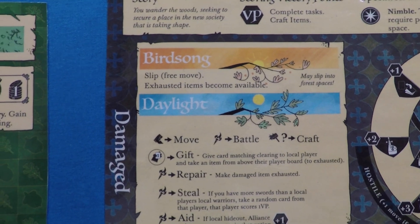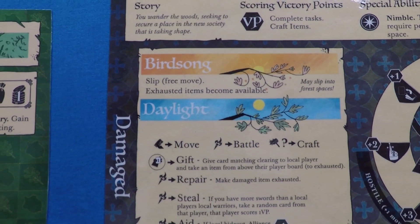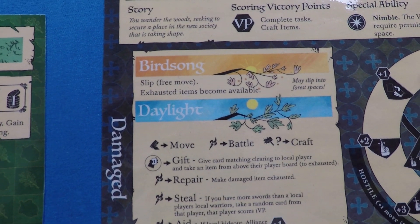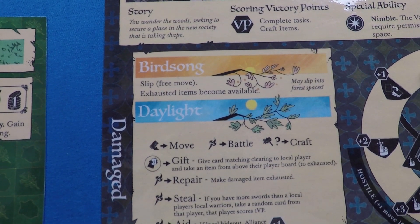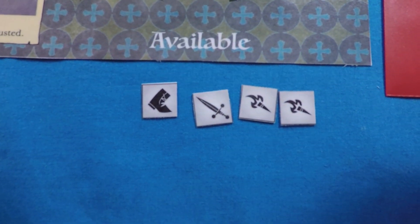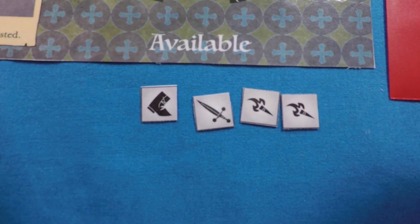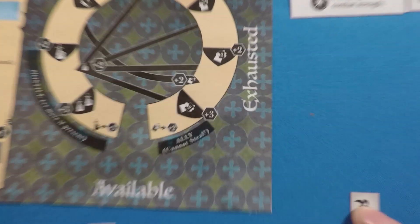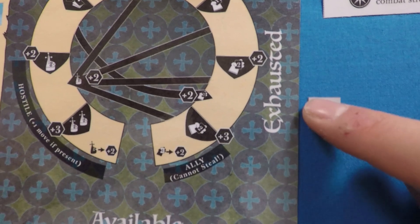In Birdsong the Vagabond can do a slip — a free move of one space into or out of a forest, or into a clearing. Then all exhausted items become available again. So over the course of your turn you use items from the available section: a boot for movement, a sword for combat hits, and torches for actions. As you use them you move them to the exhausted space. During Birdsong all exhausted tiles come back into play.